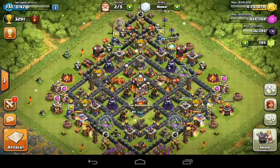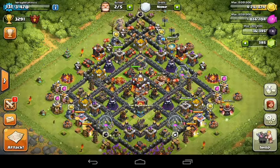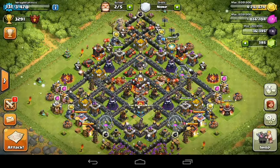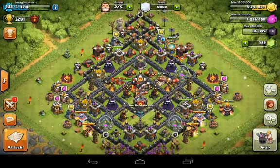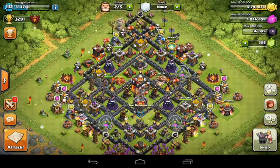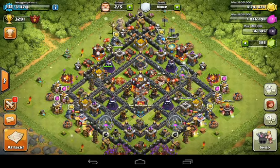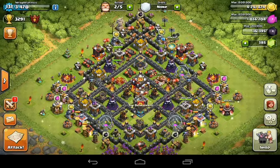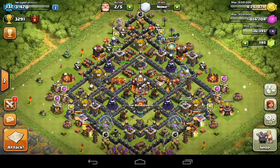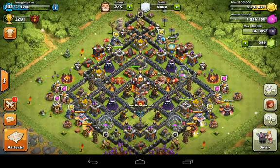Today we're going to be looking at some tips and tricks — specifically how to farm dark elixir. This is the most scarce resource in Clash of Clans, and there seems to be a direct correlation between the amount of dark elixir a base has and the number of trophies the player has. As you go higher in trophies, the more dark elixir they have.